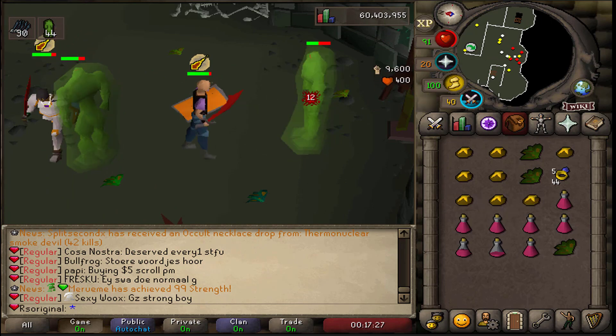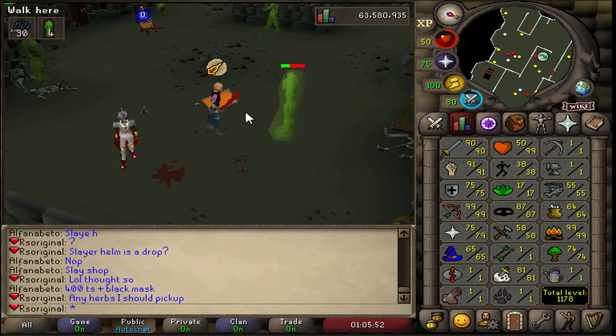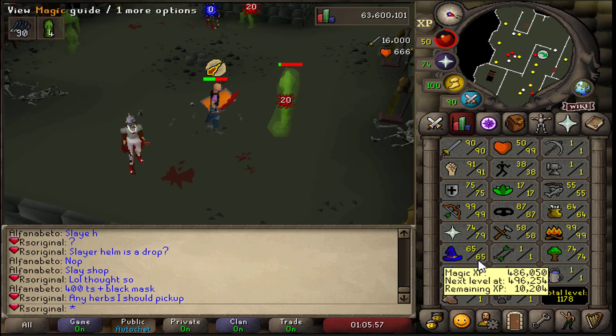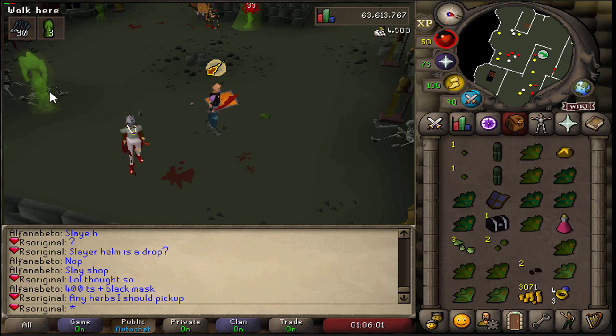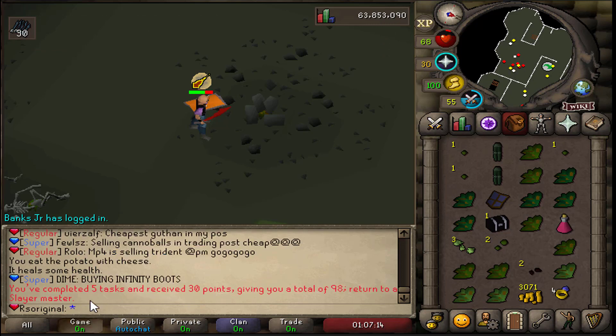We're going to switch into training some strength, finish off the strength levels, and probably switch to attack — hopefully get 90 plus attack. We just hit a juicy milestone and I'm starting to think about buying a whip because it will make my tasks a lot easier and quicker. I'm also collecting herbs to try my luck selling them — hopefully we get something good out of them.